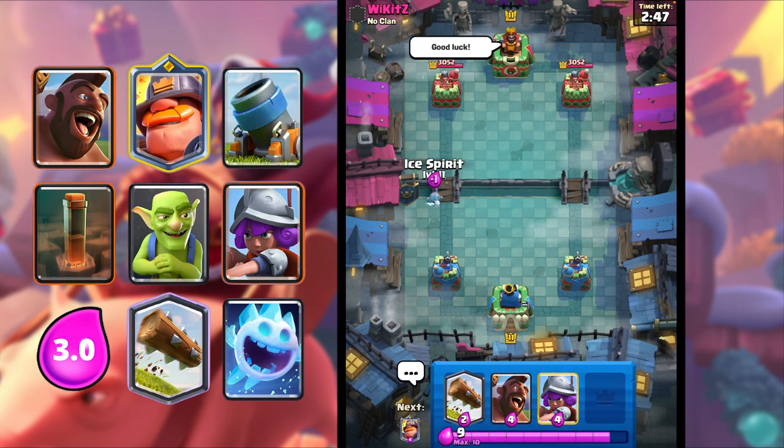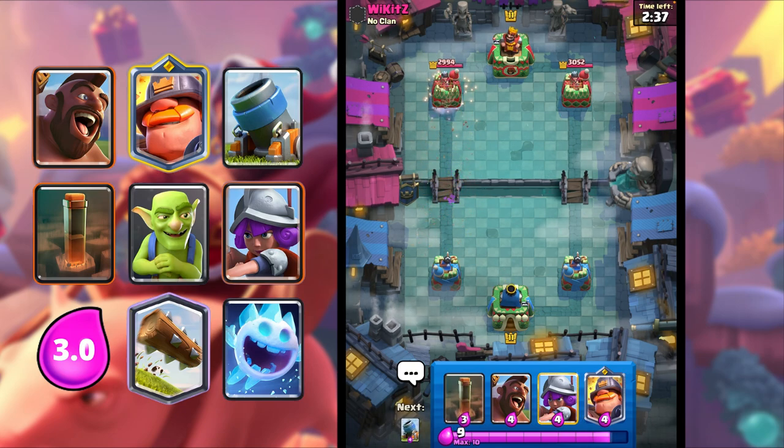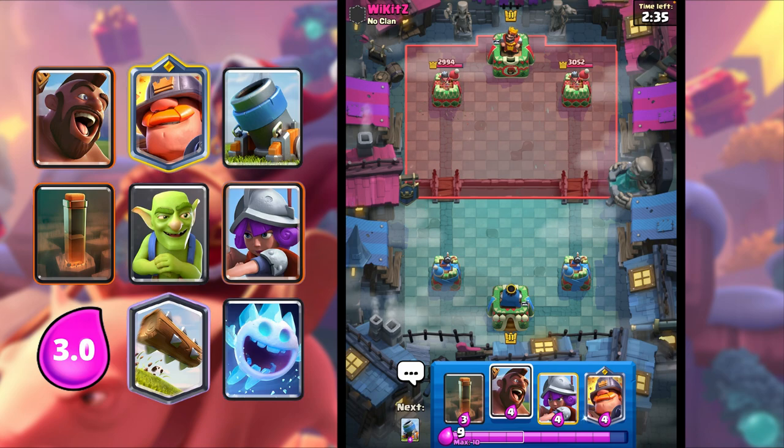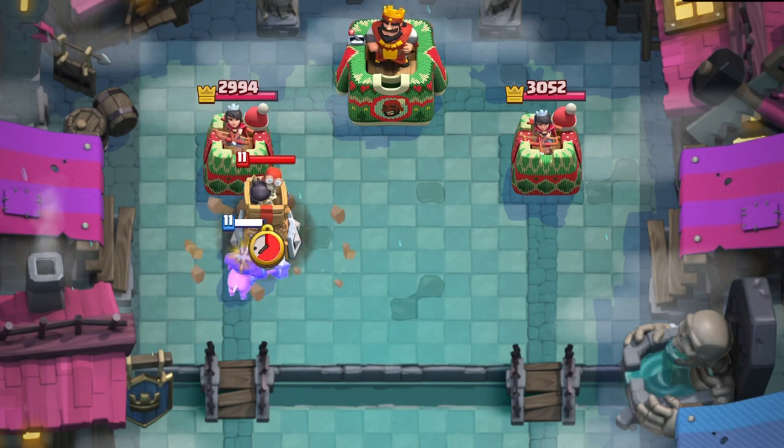I'm gonna just cycle my Ice Spirit to start, see what he does, if he plays anything. He goes in for a Dark Goblin — I'm just gonna Log that to kill it off. And then I'm gonna go Hog Rider, put some pressure early, see what he has.